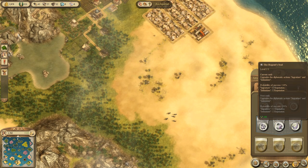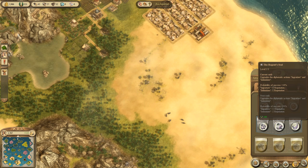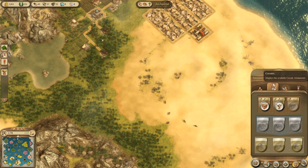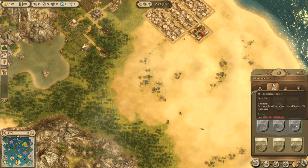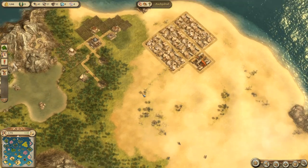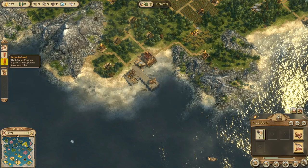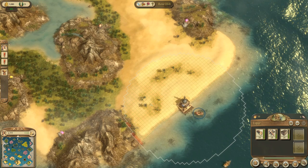I have a lot of honor — around 320 — so I decide to invest a little bit in ingratiating myself with other people. I'm considering what else to invest in, and one of the things is the nomad secret, which increases the volume of water for all norias. The norias are basically the little water mills that make the desert bloom into a green area. They can run out of water, and the more water in the mill the less attention you have to pay to them, so at some point I'll have to upgrade that ability.